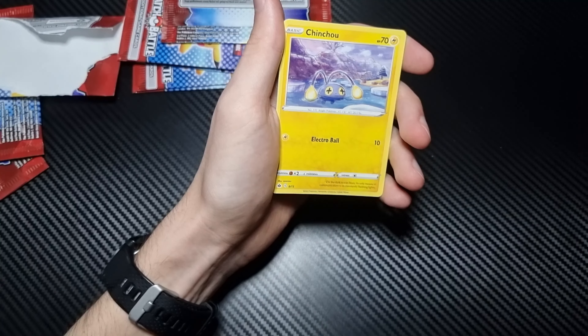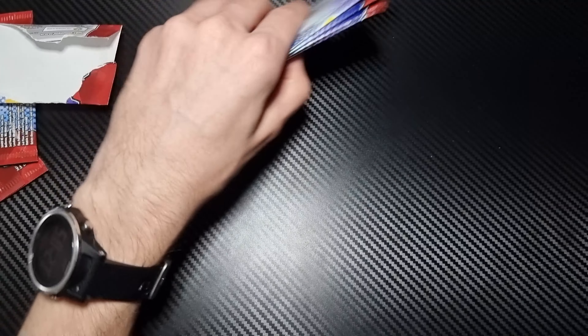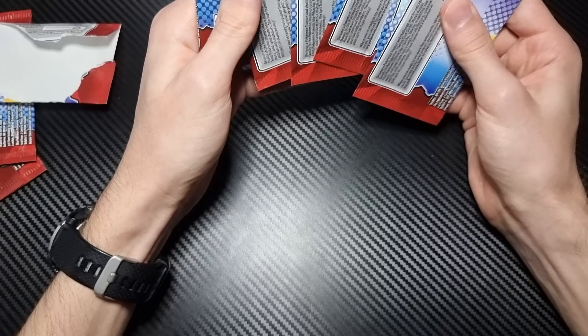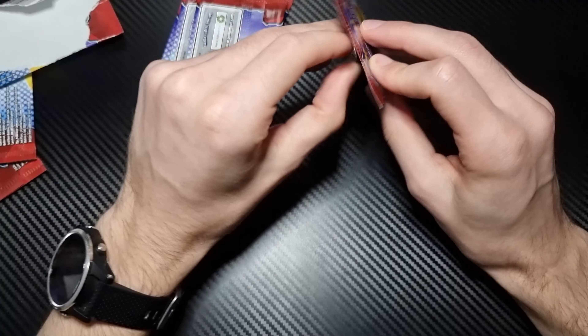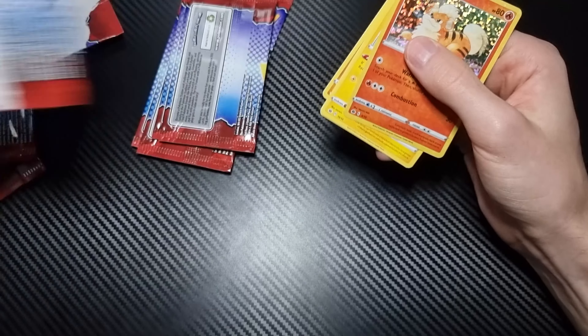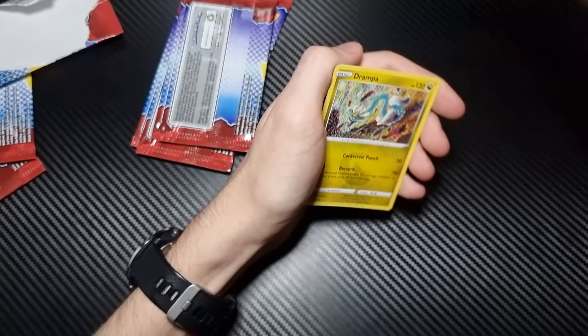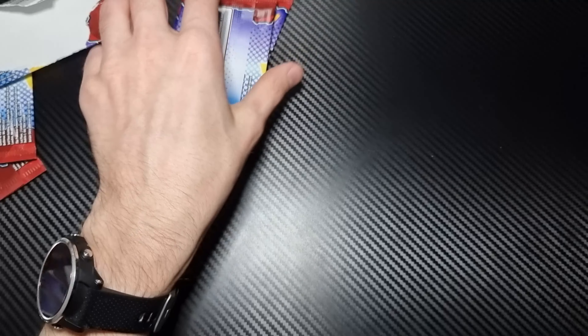So down to six packs. Victini, Chinchou, Flaffy, Bewear. Growlithe — we've got him like three times already at the beginning of the set. Growlithe, Tynamo, Drampa, Bewear.